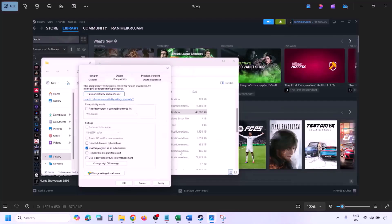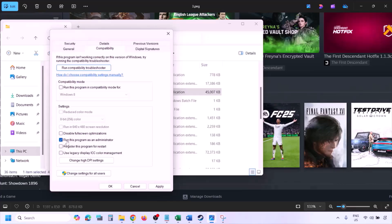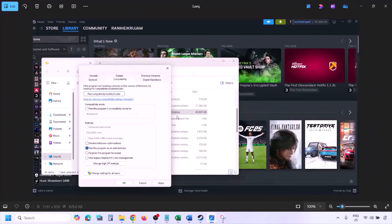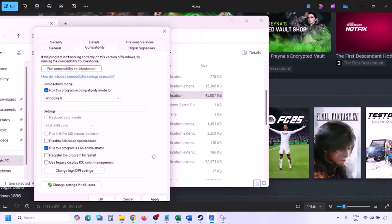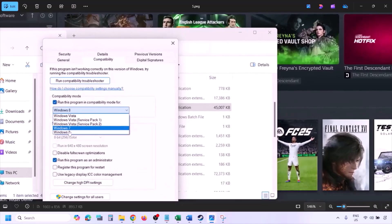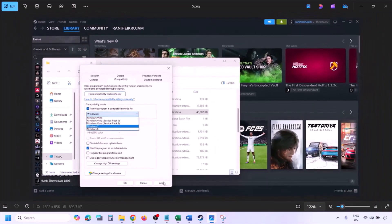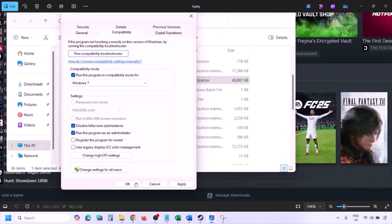Once you click on Properties, go to the Compatibility tab. Put a check on the box which says 'Run this program as an administrator', hit Apply, then click OK. Launch the game from the game installation folder instead of from Steam and check. If still not working, put a check on the compatibility mode box and select Windows 8, hit Apply, click OK, and check. If still not working, select Windows 7, apply, OK, and check. If still not working, put a check on 'Disable fullscreen optimizations', apply, OK, and check.